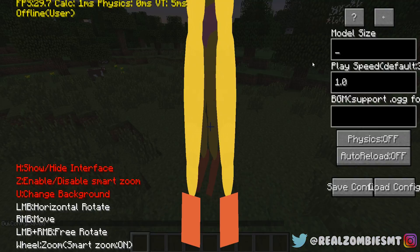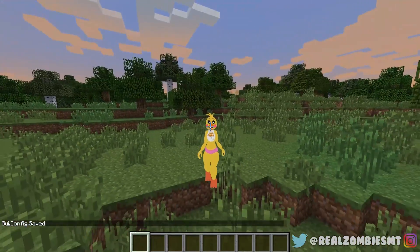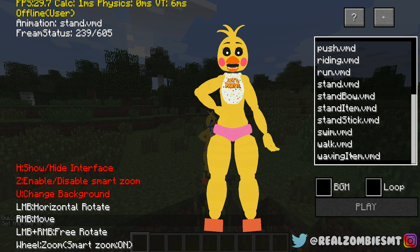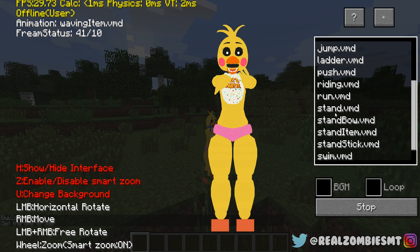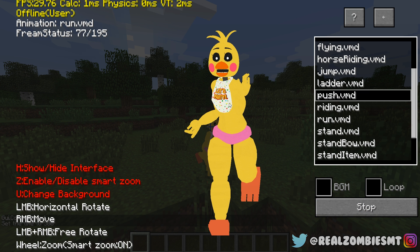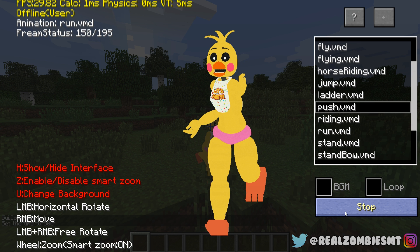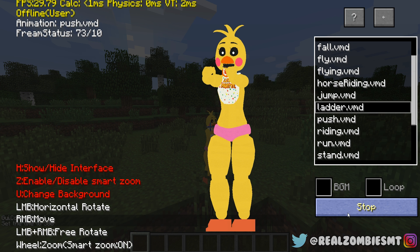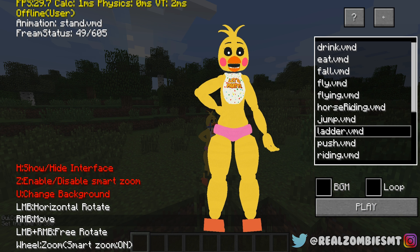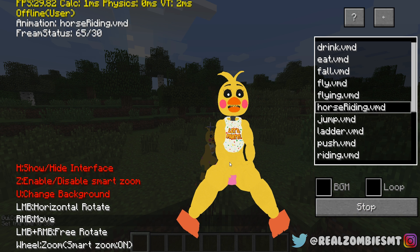Let's make her back to normal so we can mess around with the other characters. She has a ton of animations — there's waving, a running animation that again looks like an anime school girl, a push animation, and a ladder animation. Her feet just moved — that's such a bad animation.